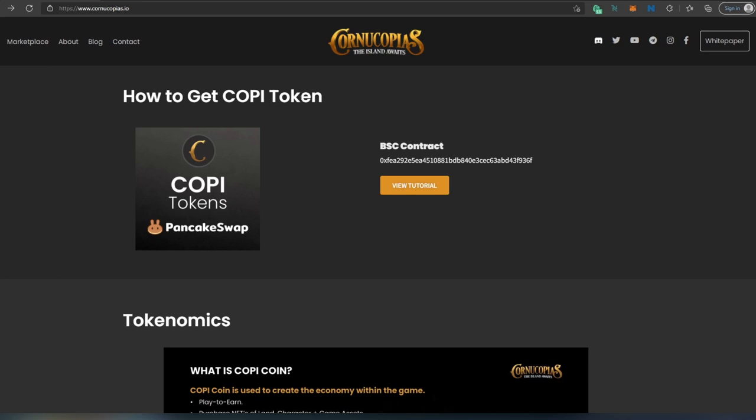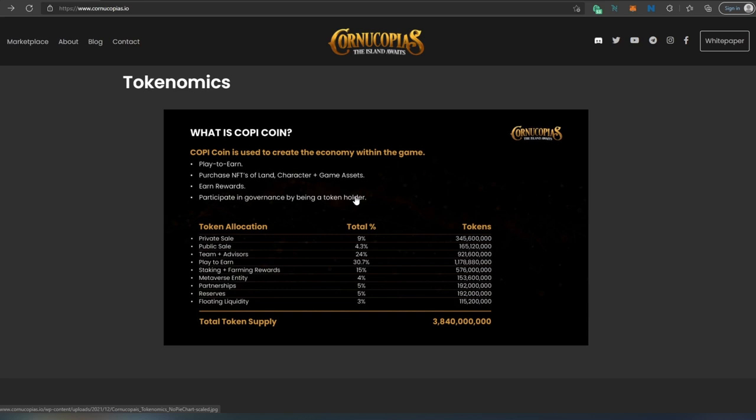Scrolling down, this is their COPI token — Cornucopia tokens. At the time of recording this video, their tokens are on Binance Smart Chain. The reason they did that is because of the amount of transactions they're trying to achieve — Cardano is not ready for them yet. But later on they're going to be migrating from Binance Smart Chain to the Cardano blockchain. Once they start minting tokens on Cardano chain, I'm going to create a video on how to migrate.